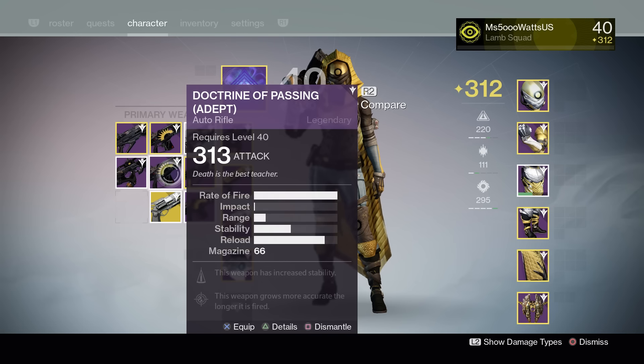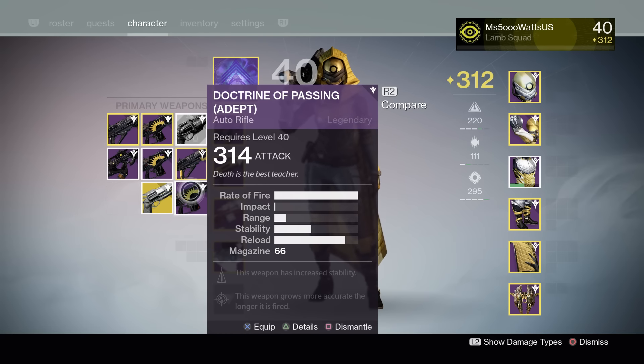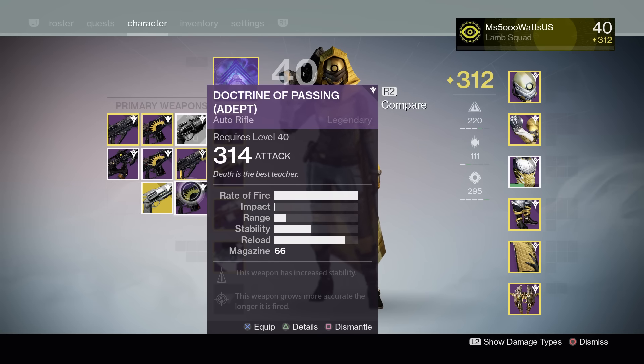I also got a 313 Doctrine of Passing, which is the auto rifle, and it has Counterbalance. I also got a 314 Doctrine of Passing with Counterbalance, so I'm definitely not going to be keeping these. Not sure what I can infuse them to because a lot of my main weapons are already at like 314 or 315, but I can definitely find some stuff.